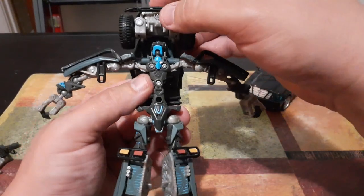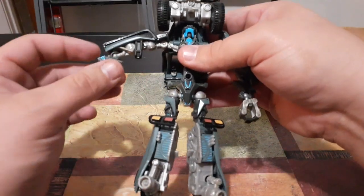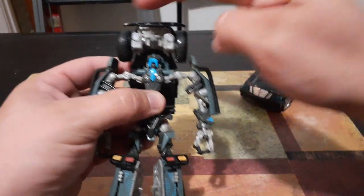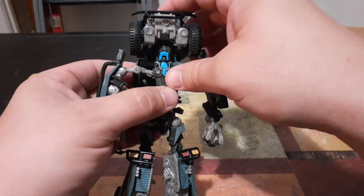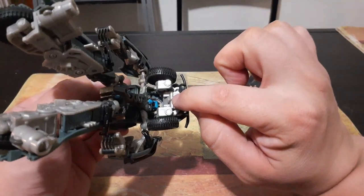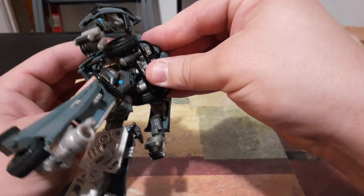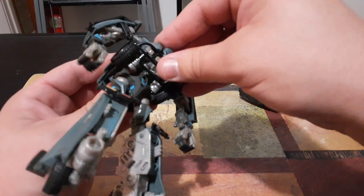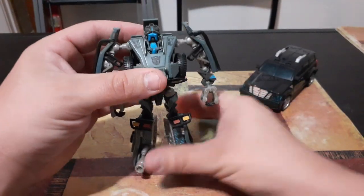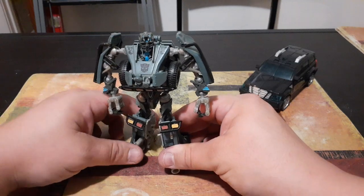Next, come up here — I've always had trouble with his head popping off, it's not pretty. Bring his arms down so his shoulders are clear of the wheels. Then bring this whole chest section down, and where the triangle-shaped pin is, it will link right into that port. That'll make his shoulders pop up a little bit. Pop that into the hole, flip this panel back, then flip up his head — and there we have Landmine.